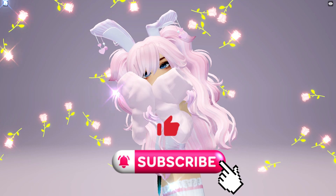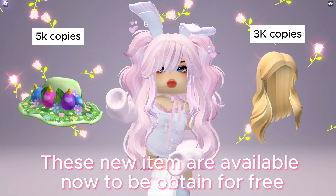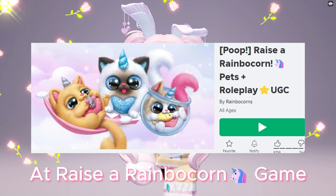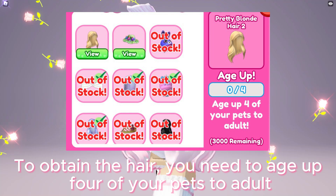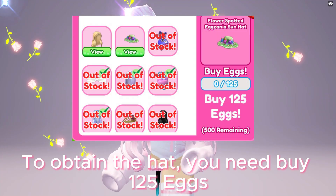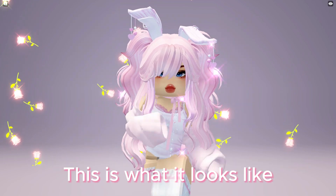These new items are available now to be obtained for free at Raise a Rainbow Corn game — game link in the description below. To obtain the hair, you need to age up four of your pets to adult. To obtain the hat, you need to buy 125 eggs. This is what it looks like.